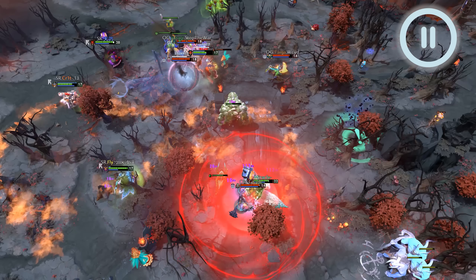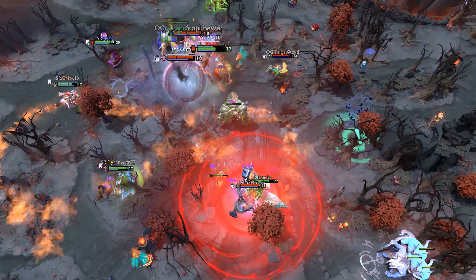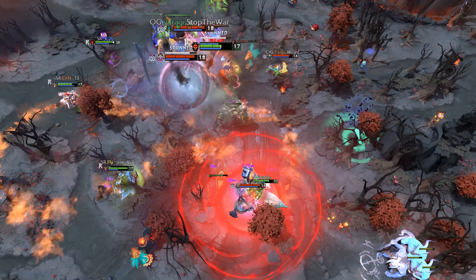But this is the first turnaround moment for OG. As Saberlight on Beastmaster casts his roar, BZM on Timbersaw activated Lotus Orb on himself, reflecting the roar back to Saberlight.